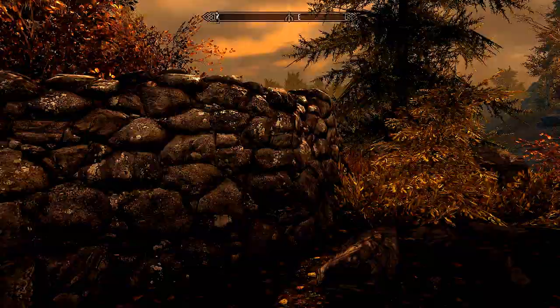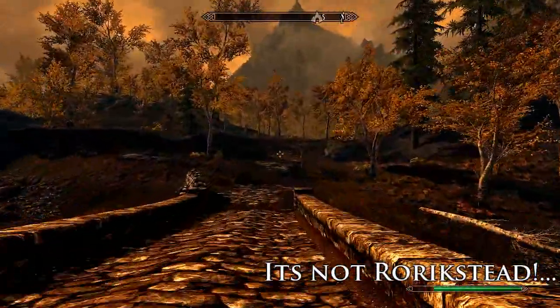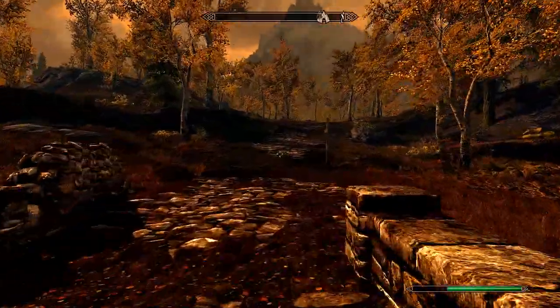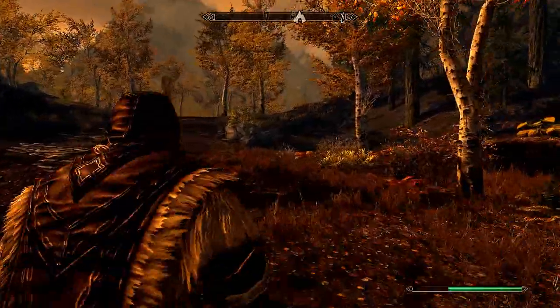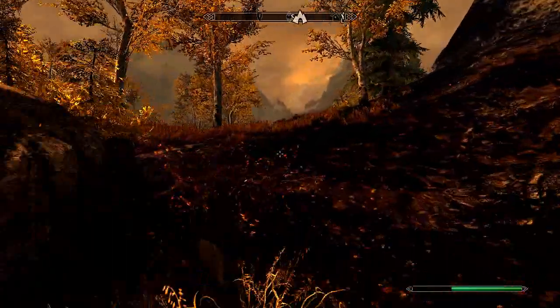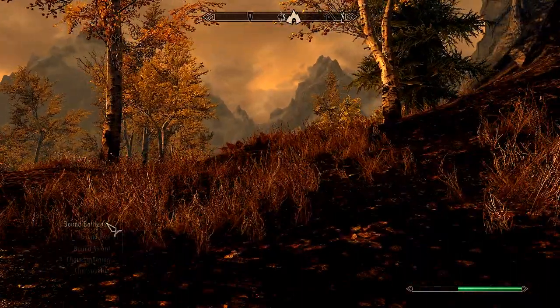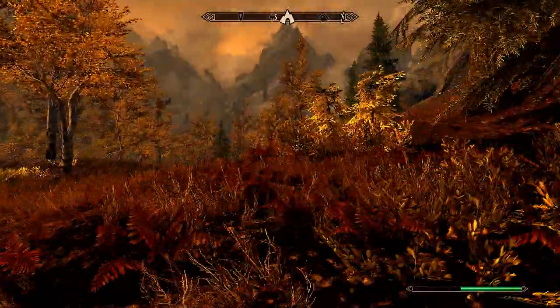Anyway, here we are. We are in Rorikstead, and first things first, you need to head south of Rorikstead. Now we are after the elusive item known as the butterfly in a jar, which you may have seen from my previous video — the Crips video of Hyerrim, or H.J. Hyerrim, you know, whatever you want to call it. It's from that video. We had a bee in a jar and a butterfly in a jar.